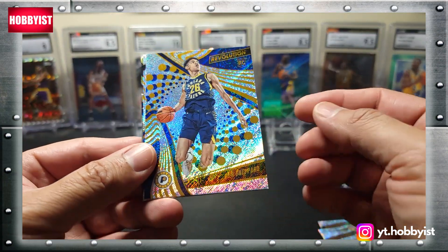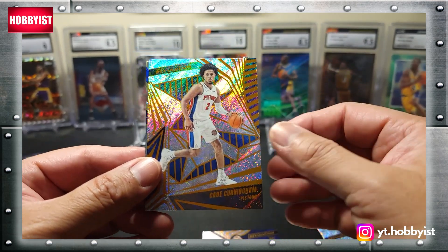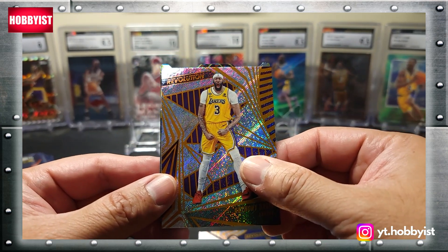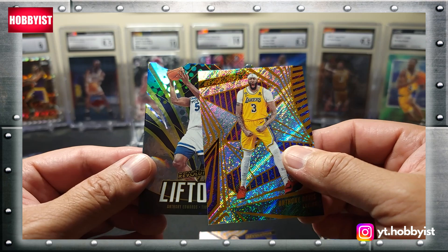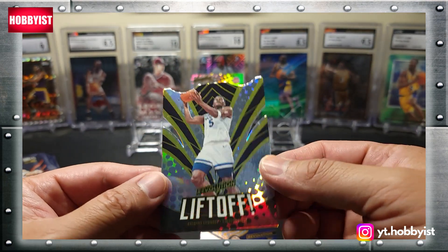The next card is a Ben Sheperd and that is a rookie, followed by a Kade Cunningham, Anthony Davis, and the next card is a die-cut. Let's see what this is — it's a Liftoff Anthony Edwards. Nice.